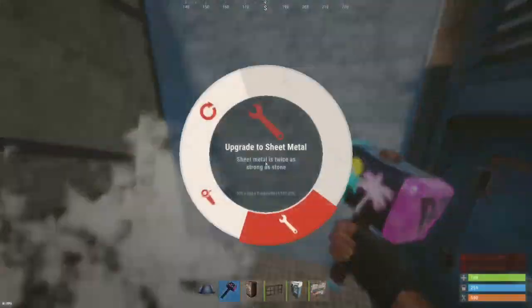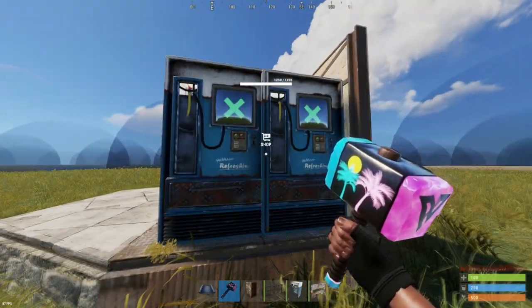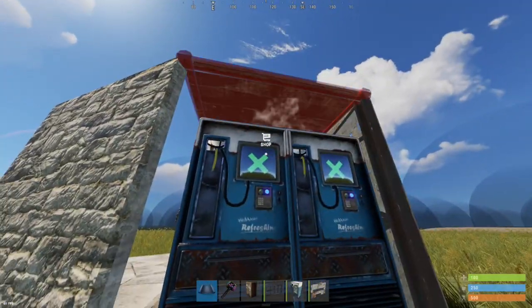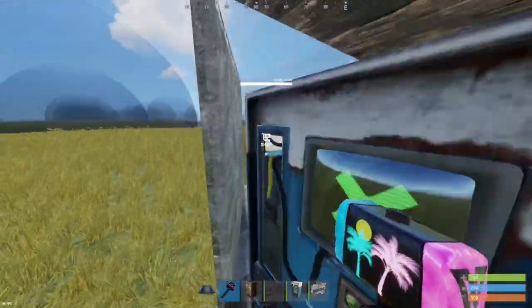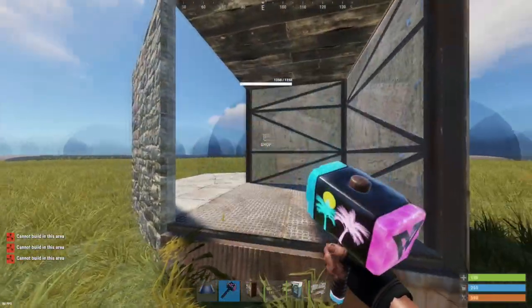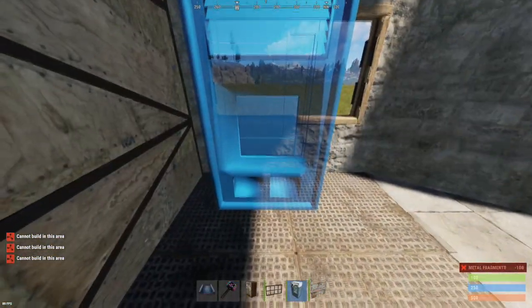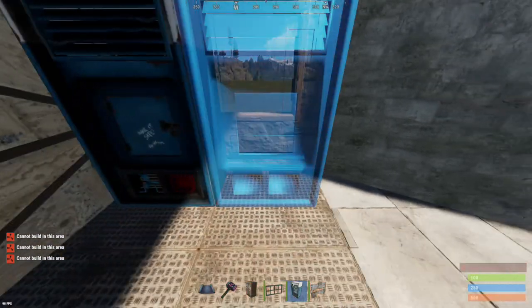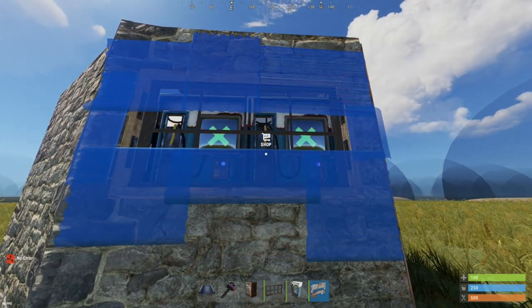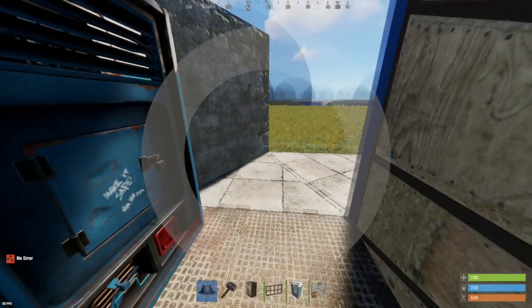Next you want to upgrade this to metal, and this front wall can stay stone, because if someone does decide to blow through that front window frame they can't get any deeper because of the vending machines.